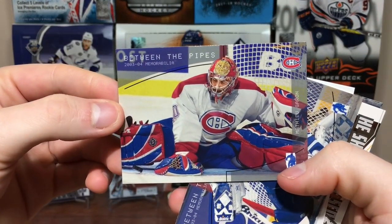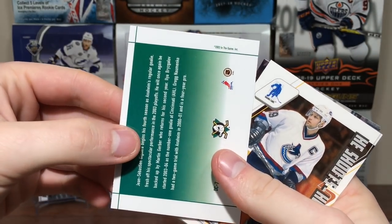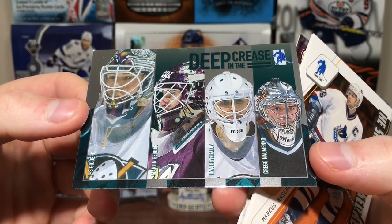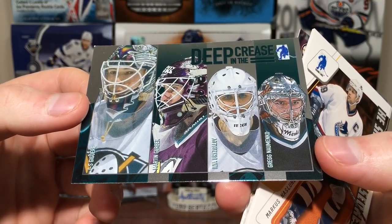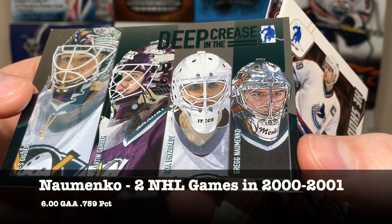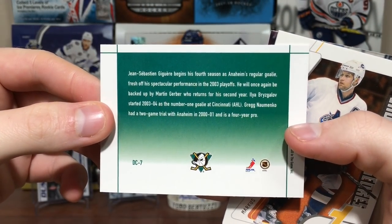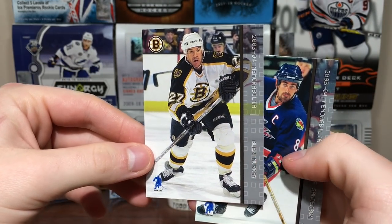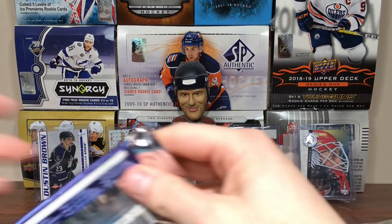Some more Between the Pipes — we got Matthew Garant and Trevor Kidd. Oh, this is interesting — Deep in the Crease, the depth charts of the Anaheim Mighty Ducks. Actually three of them are noteworthy: you got J.S. Giguere, Martin Gerber, and Ilya Bryzgalov — scared of bears! And Greg, who's an AHL goaltender. It's a little thing on the back for them. We got Marcus Naslin, Glenn Murray, and Jeff Sanderson. That's a cool insert.